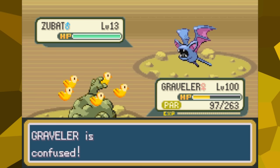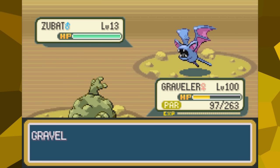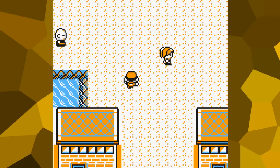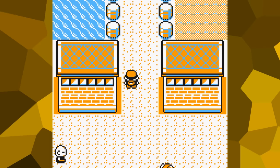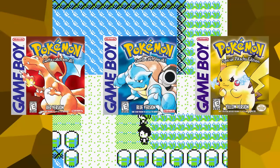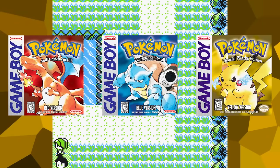Ordinarily, when I do these videos, the scenarios I show often still let the player move around a little, and sometimes even still battle. But for a while now, I've been wondering if I could create a situation that's even more deviously cruel than that. What if there was a save file so ruined that you could barely even do anything upon hitting continue on the main menu? It took me a bit of time to put this together, but for this video, I want to show all of you one of the worst battles that can be made possible in the Generation 1 games.